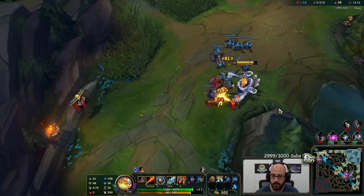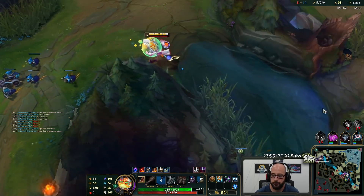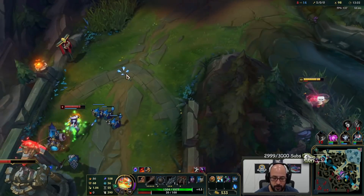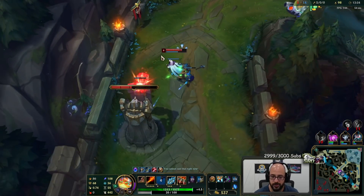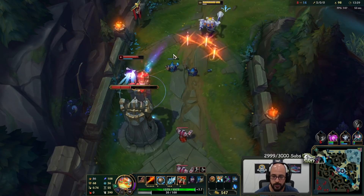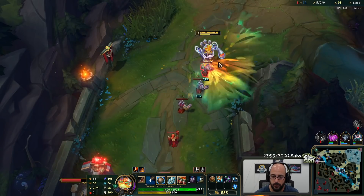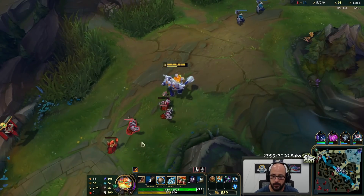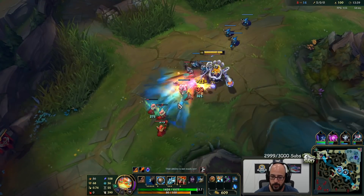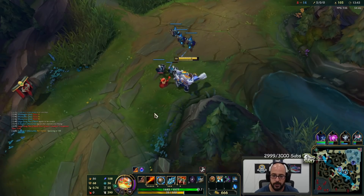A little bit weaker against magic damage people. But very, very strong against most of the bruisers in top lane matchups because of the overheat buff, plus the penetration buff is really good. So if they try and stack resistances against you, it doesn't really work — you got a bunch of pen. And if they try and stack a bunch of HP, you got max percent HP damage with your passive. So you really have something for both of the answers in terms of defenses.